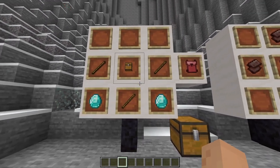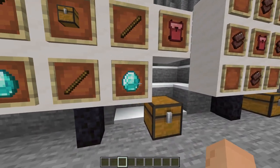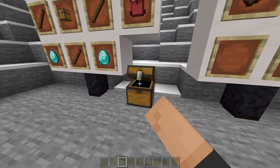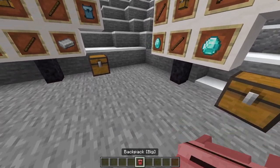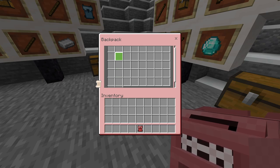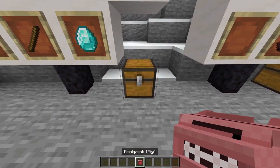Next we have the big backpack, which is also a chest, three sticks, and two diamonds. The big backpack has 63 slots and it has a fancy little scroll wheel, as you can see. It's plenty of space — it almost triples your inventory space.